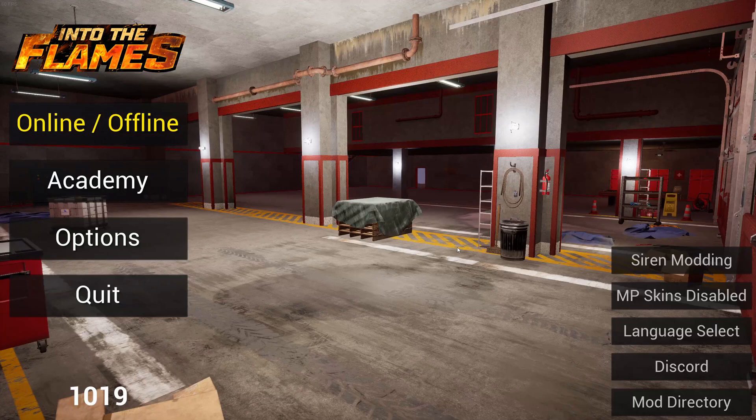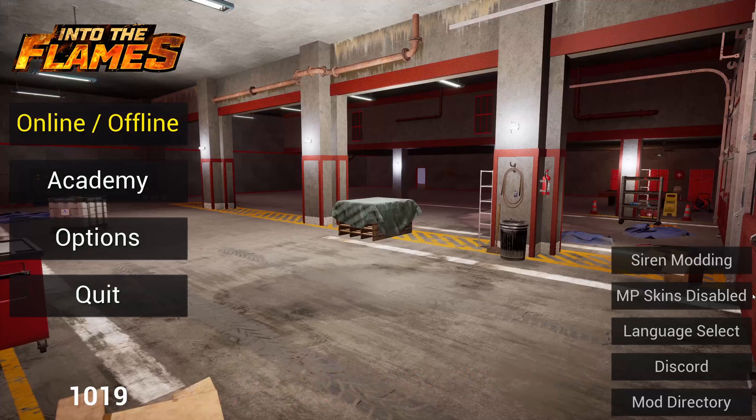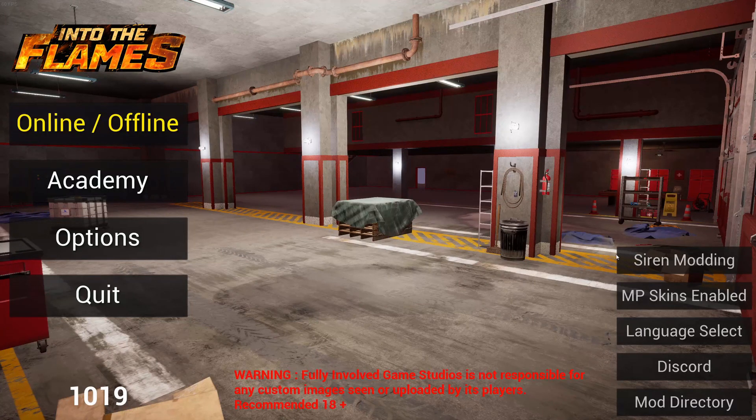Hello everyone and welcome to the latest modding tutorial for Into the Flames. It all starts on the main menu — you'll see a little button that says 'MP Skins Disabled.' Click that to toggle the skins. If you join a game with this disabled, you will not see any custom skins whatsoever, so if you want to keep everything original, nothing changes.